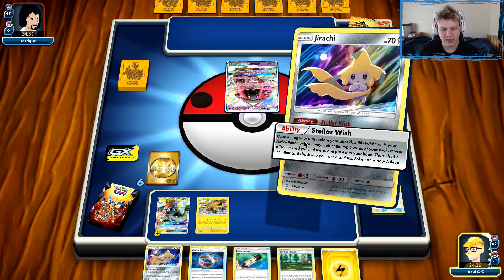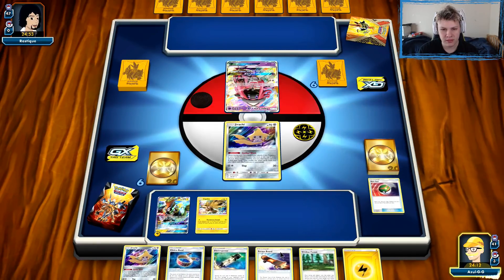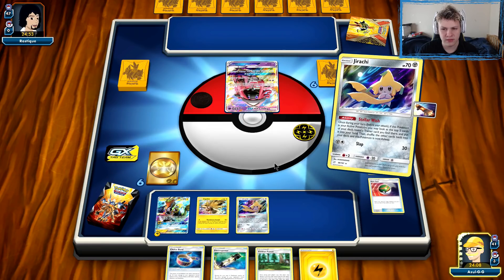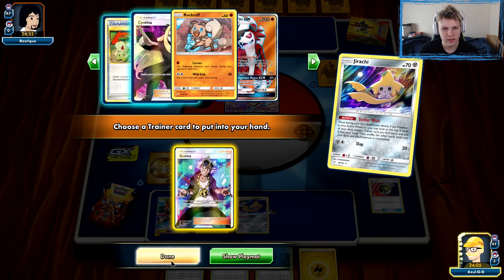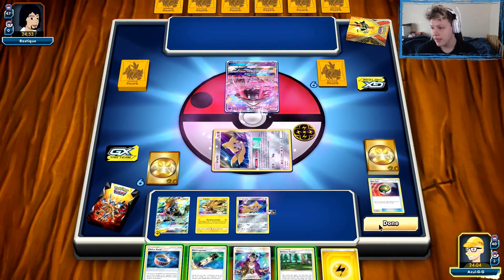Tapu Lele in the active. I'm trying to figure out if it's worth benching the other Jirachi. Definitely going to do it now. Got the escape board so we can get off. Plus one Stellar Wish for the turn. The other options were Lillie and more damage modifiers. Lillie would have been okay, but nothing spectacular. I think I'll grab the Guzma — one of the best options on turn two for a Zapdos deck is the Guzma. Go ahead and pass over to our opponent.